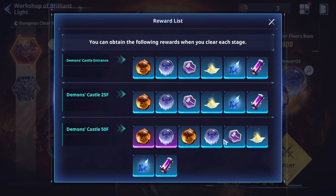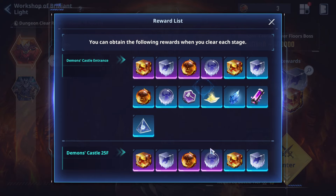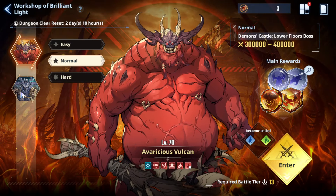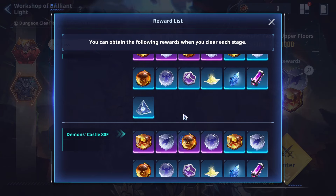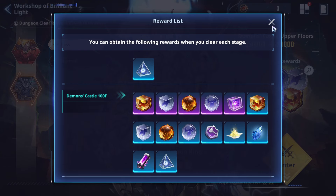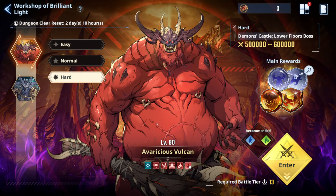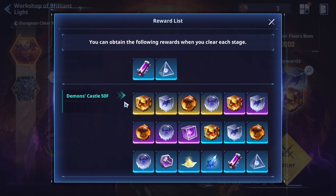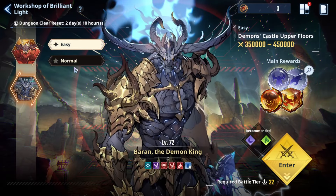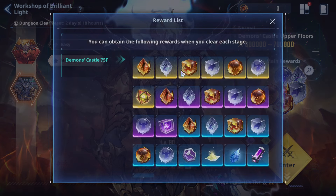Most drops here will be blue color. The second option has a little bit higher chance to get purple. After clearing balance on easy mode, we come back to do hard mode — you need 500K power. From hard mode you can start getting yellow grade cores. To farm the third core, you need to clear normal mode balance, starting from 600K — then you can start from the third hole.